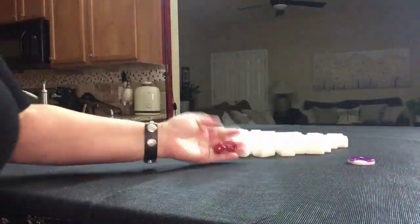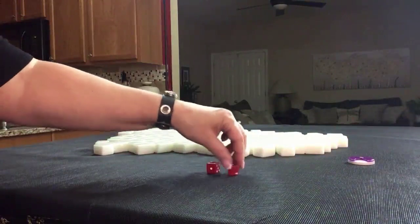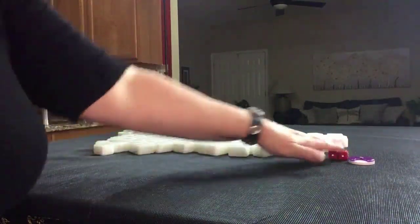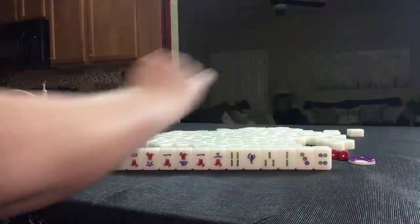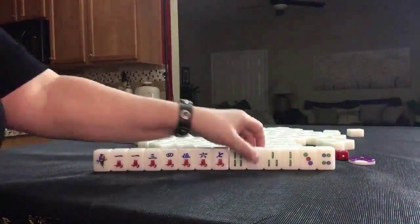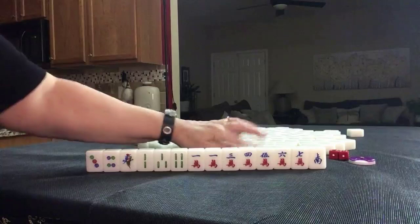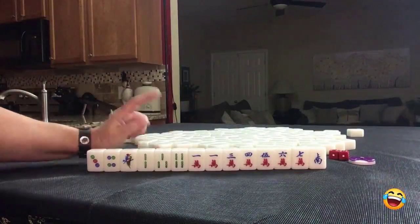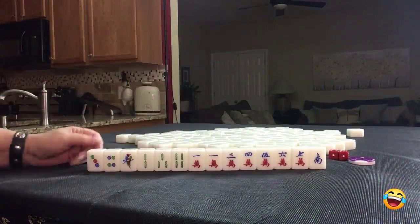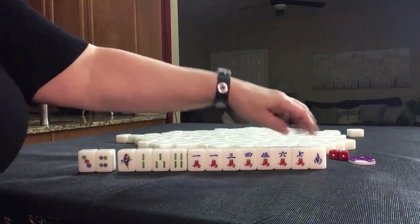South Round. I rolled a nine, so we're going to be player one, also known as East. We will get 14 tiles. No flowers — no flowers is a fawn. But the minute you draw a flower, that fawn goes away. We have two dots, four bams, seven cracks, and a single wind. We are in East seat and it is South Round.